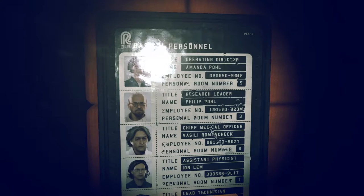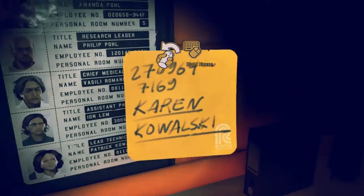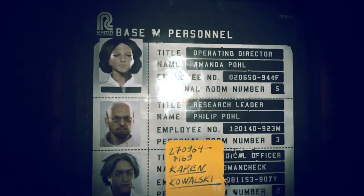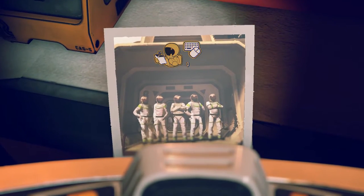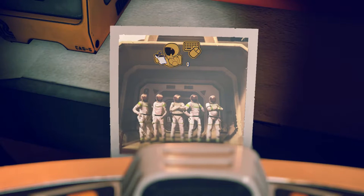Here's the crew - Base M personnel. We got Amanda Paul, Phillip Paul - a couple. Vasily Lomchik, Ion Lem - what a name. And Karen Kowalski. Why does it say Patrick Kowalski there? Right mouse - let's go, we can paste it there. So they got her name wrong. Oh no, it's her face - Patrick Kowalski got replaced by Karen Kowalski. A lot of couples going on here. Let's zoom out - oh this must be them, look at them looking all flat. One of them's just resting their left arm on their crotch, they don't know what to do with their arms.